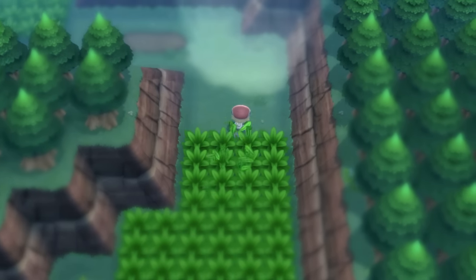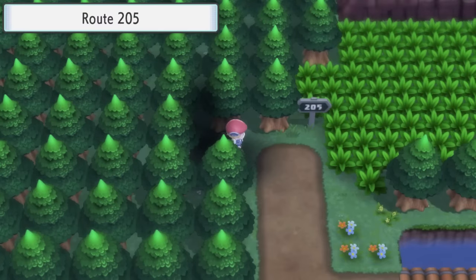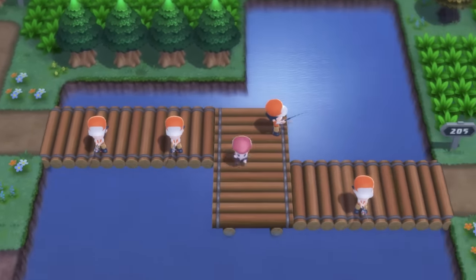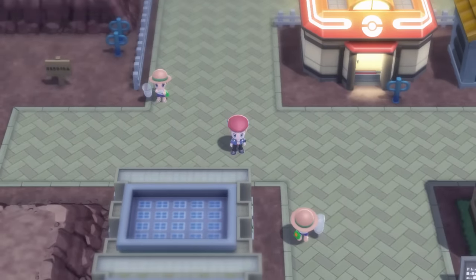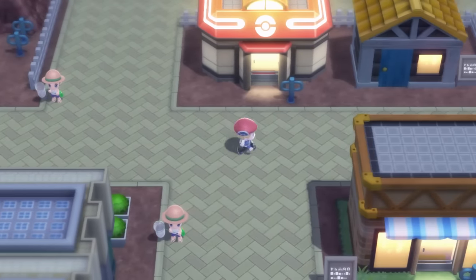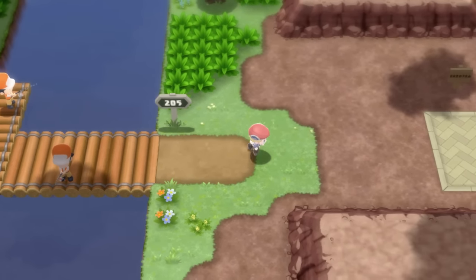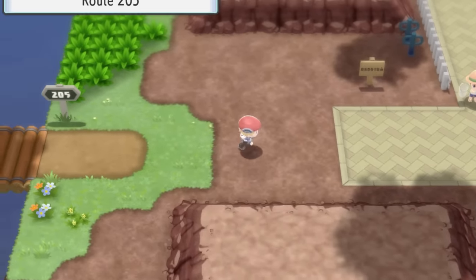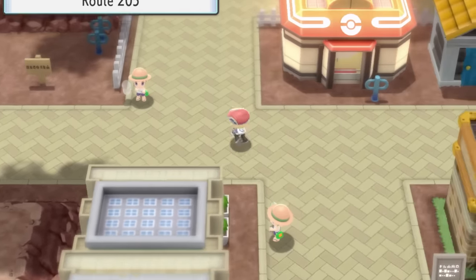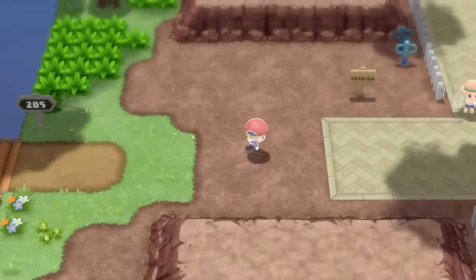Let's kick this off with something not that useful, but still interesting. It's possible to have the incorrect music while playing in a town or route. When you cross over a certain row of tiles, a banner pops up showing the new area and the music fades out for the next track. By quickly crossing over that row of tiles and then turning back, we can trigger the new track to play while staying in our original location. Take this instance in Eterna City — the row of tiles right before this patch of grass is the trigger for Route 205 and a different music track. By walking up to the row and quickly turning around, we can get the Route 205 music to play while in Eterna City.